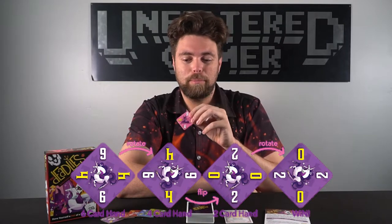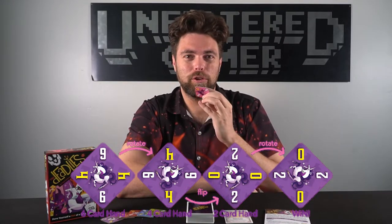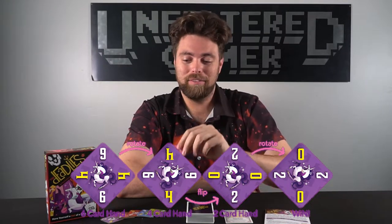At the end of your turn, you'll draw back up to your maximum hand size, unless you do not have any cards in your hand. If you don't, you'll reduce your maximum hand size from 6 to 4, from 4 to 2, and then from 2 to 0. When you hit 2 to 0, you win the game. Every turn you're able to reduce your hand size makes the game easier because you'll have less cards to get rid of.